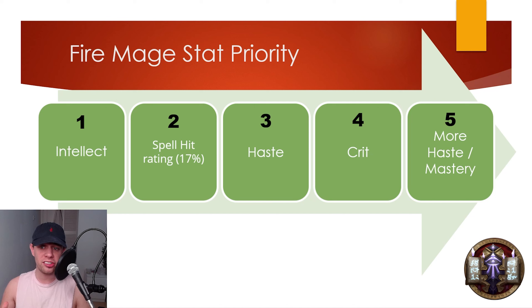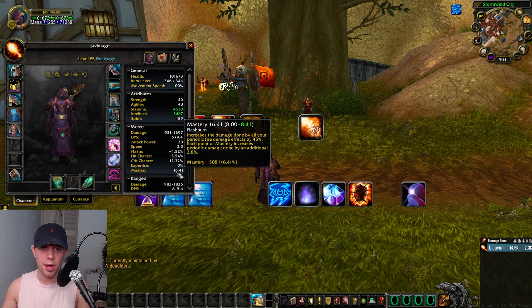After haste, we're going to want Crit Chance, and then either Mastery or more Haste. In regards to what our Mastery actually does, it increases the damage done by all of our periodic fire damage effects by a certain amount, depending on our Mastery.